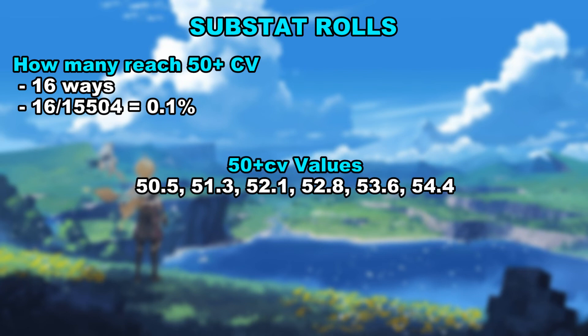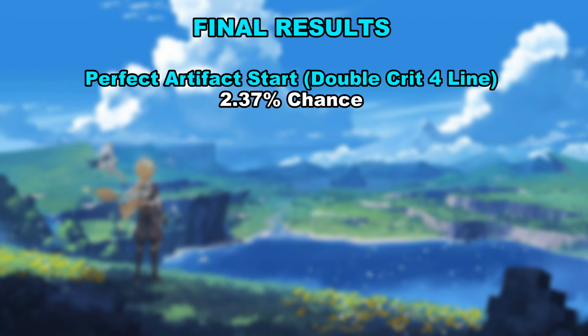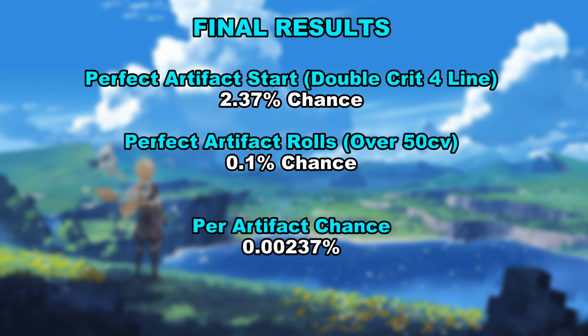Fun fact: there are only 6 possible numbers over 50 crit value you can hit, with the highest among them being 54.4. Now, for the long awaited final results. By multiplying artifact start at 2.37% chance by substat roll chance at 0.1% chance, we now have a stunningly low 0.00237% chance of getting a 50 plus crit value piece per artifact.